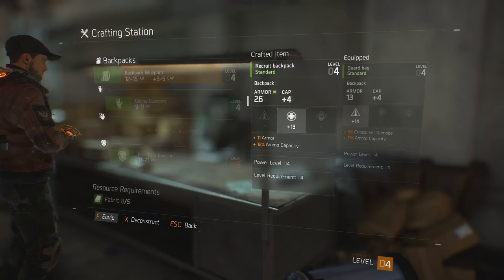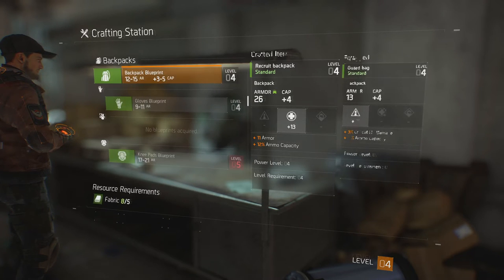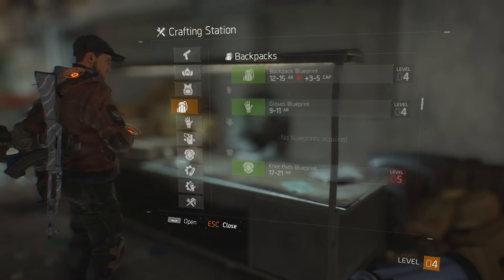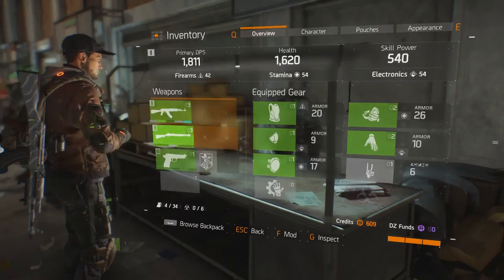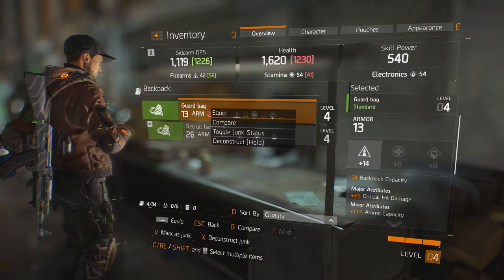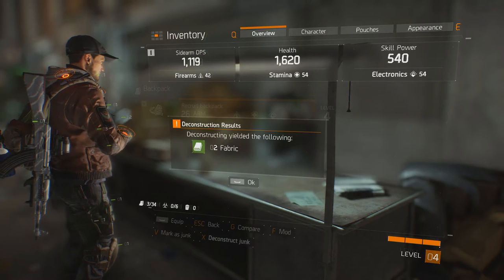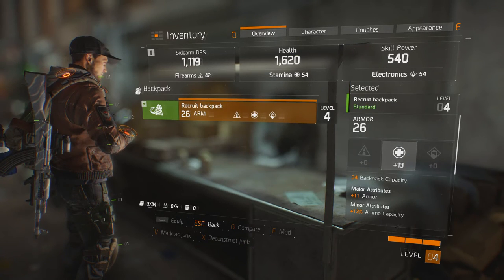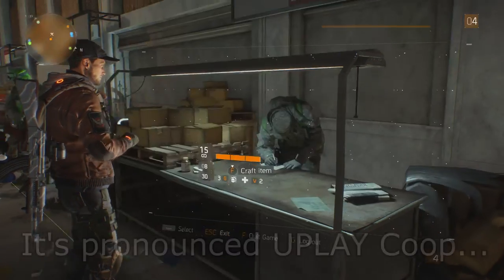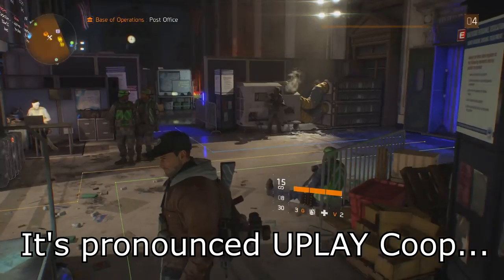Straight from here I can immediately equip it, so that's what I'm going to do. Now that's on my character, in my other backpacks the old one I will now deconstruct and use those materials to make something even better. Now that's done, let's go to the Uplay Reclaim area to get your in-game content.